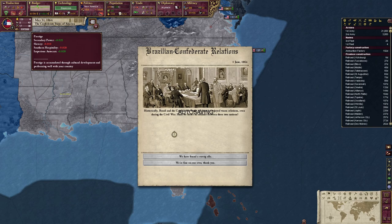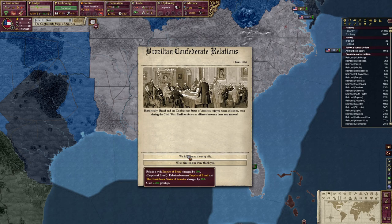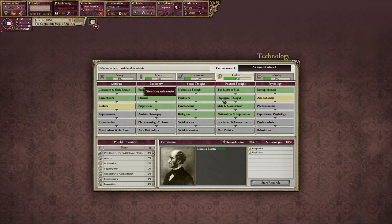Brazilian-Confederate relations — historically, the Confederate States of America enjoyed warm relations with Brazil, even during the Civil War. Shall we foster an alliance between these two nations? We've found a strong ally — heck yeah! We'll get the Brazilians in here. Awesome.